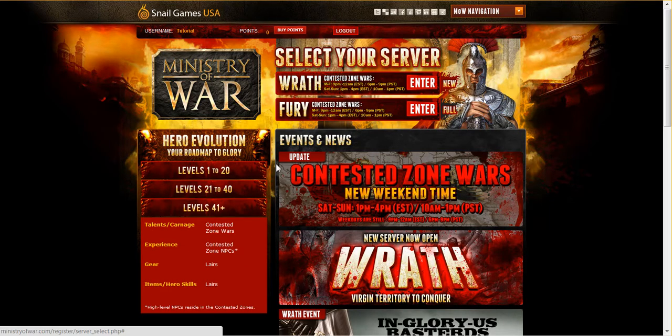Make sure you take some time to look at that. But most importantly, the server select screen — this is where you select your servers. Right now it'll show all our active servers. Currently there's two: Fury and Wrath. There'll definitely be more as time goes on.